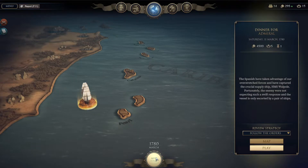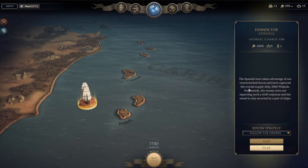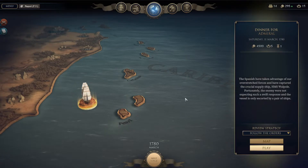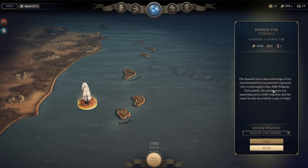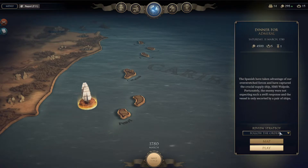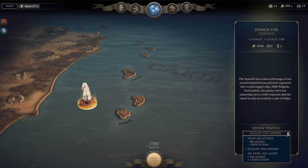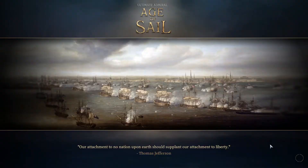So to the map we go. That's this 'Dinner for Admiral' — I wonder what happens if I click next stage. The Spanish have taken advantage of our overstretched forces and have captured the crucial supply ship HMS Walpole. Fortunately the enemy were not expecting such a swift response and the vessel is only escorted by a pair of ships. Head on attack — no peril, no glory. Let's play 'Dinner for Admiral' and see how we do.